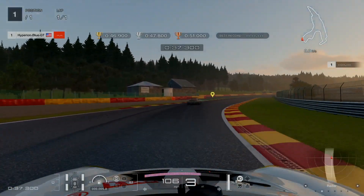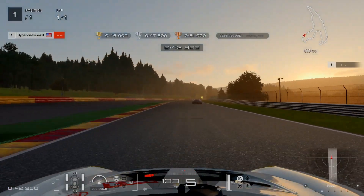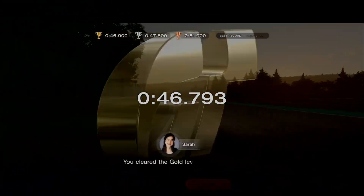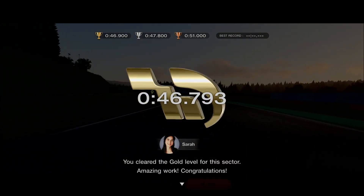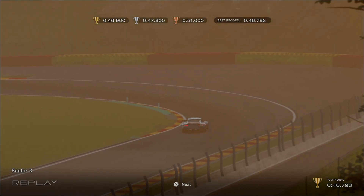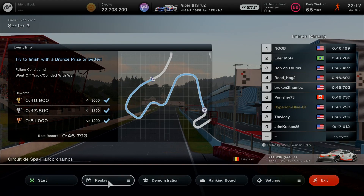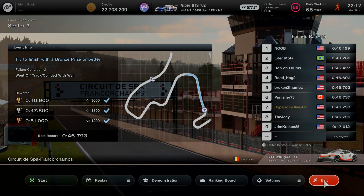Sprint to the finish in the circuit experience before moving on to sector 4. Time's ticking. Looks like almost ending up silver just like sector 1 — 46.793 seconds in gold. Saving replay. It's quite obvious that faster times are achieved with a Group 3 car in circuit experience. Focusing on the gold is always the number one priority.